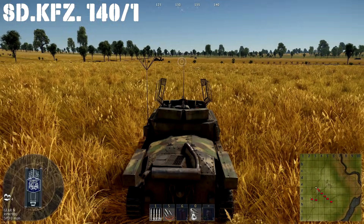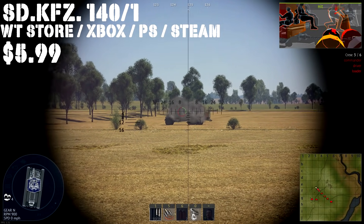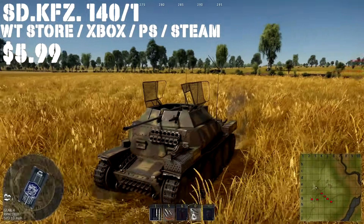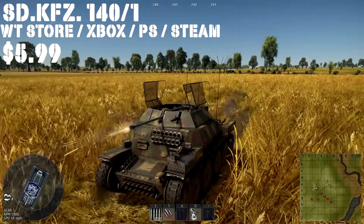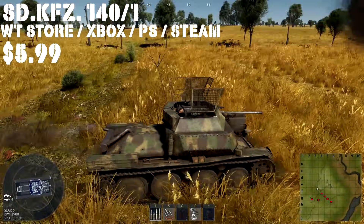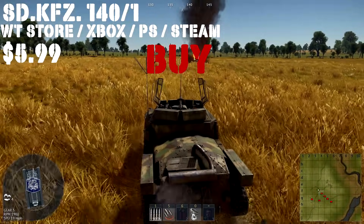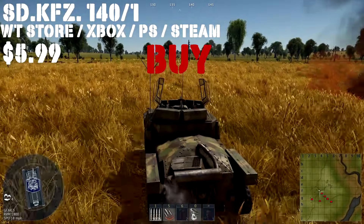Up next we have the SdKfz 141, which is the German starter pack. It's for sale on the War Thunder Store, PlayStation, Steam, and Xbox for $5.99. It comes with a HE-112 B1U2, 120,000 silver lions, and seven days of premium. This has a very similar setup to the Panzer II, with a 20mm cannon and a 7.92 machine gun side-by-side. It's a pretty decent mobile vehicle that can shoot down airplanes and shoot up tanks. It plays very similar to the Panzer IIs but can carry almost twice the ammunition, so you won't worry about running out. It's really maneuverable with decent armor, and the turret has 70 degrees of elevation so you can use it as AA. It's an absolute buy — this thing is a blast.